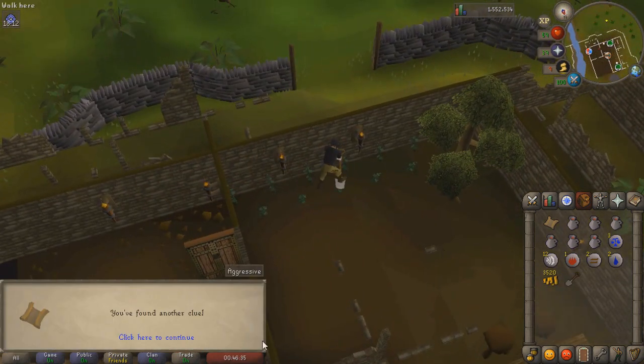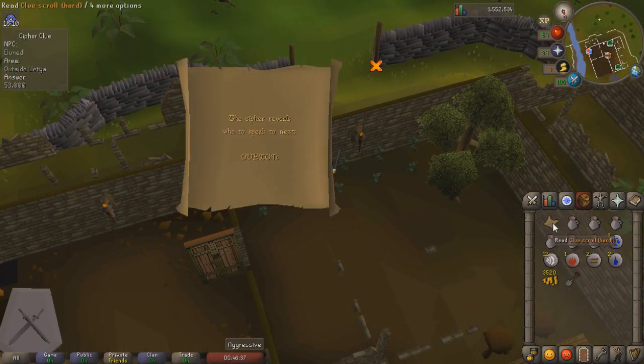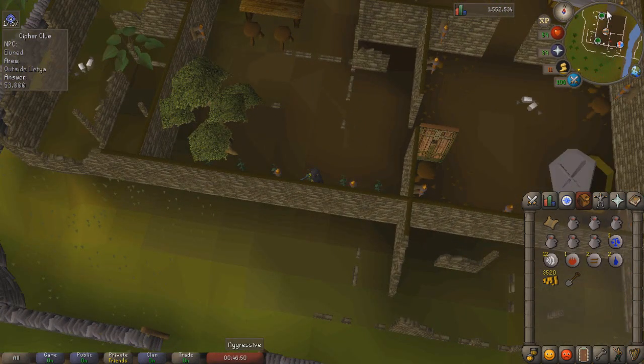We're just going to dig with our spade here for another step of the clue. Hard clues only have six possible steps. Unfortunately this one requires Letia, so we're going to drop it and continue doing tasks — hopefully we can get a completable one.